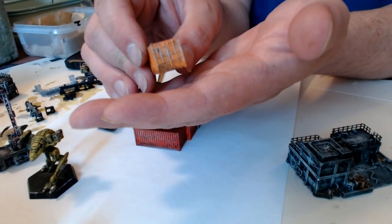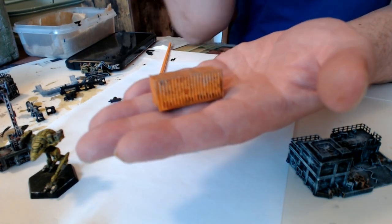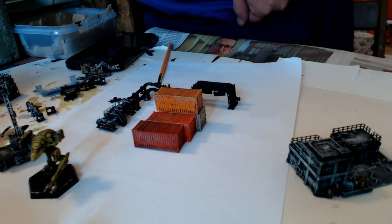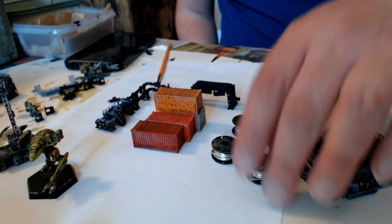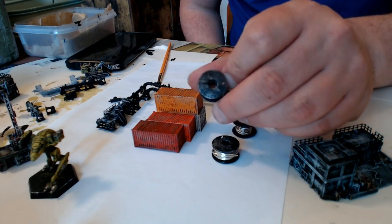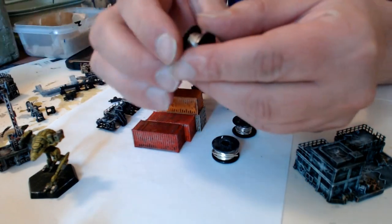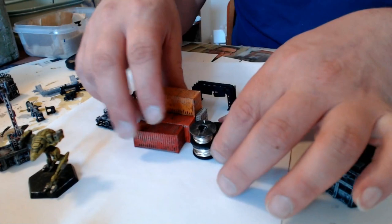You can get these at any model train shop — they're pretty common. These are just some industrial coils. These are from sewing — my wife is really into sewing so she has a whole bunch of these, and I asked her if I could have a few. I just took some crafting wire that I got at the dollar store and wrapped it around. I feel like the wire could be weathered more. I painted these things black and did a dry brush with silver, and those are more little props that go all together.